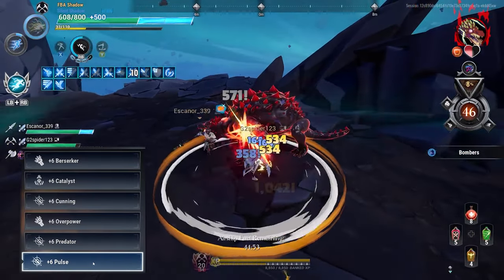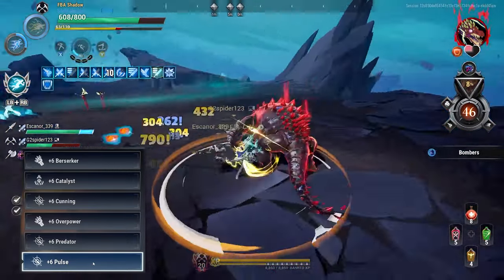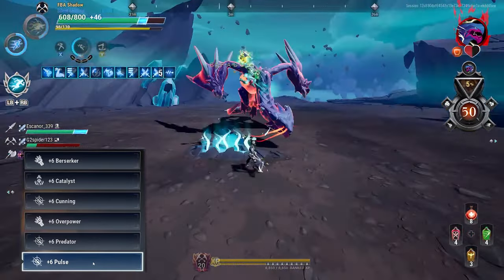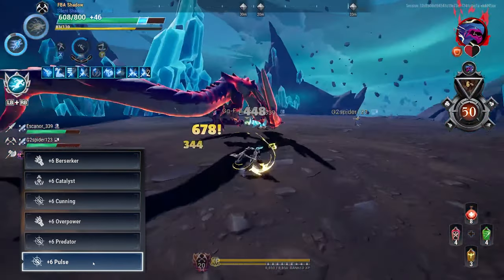Next we have Pulse: every fifth hit is a guaranteed critical strike and we get 15% critical strike damage. With Chain Blades you get Pulse procs very fast since it's a fast weapon, so make sure you have Pulse to get those crits — it pairs really well with Cunning for the extra critical strike damage.